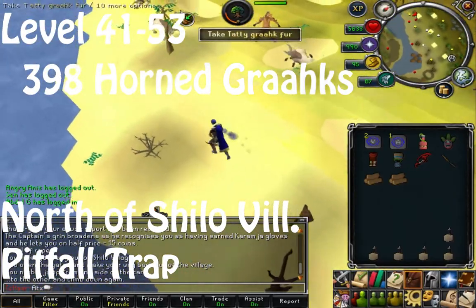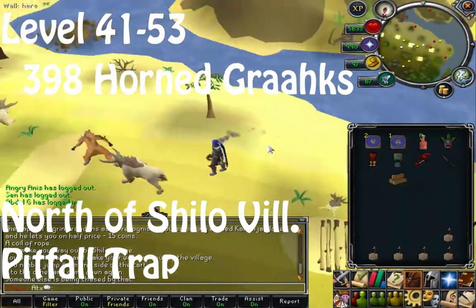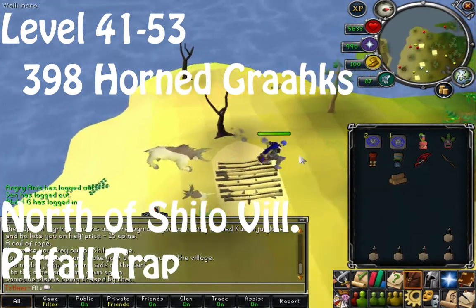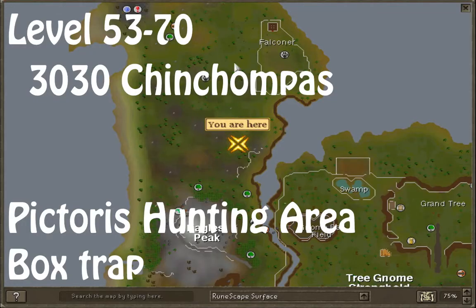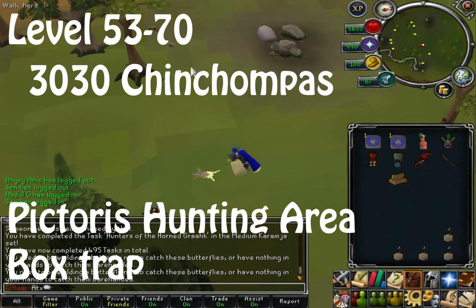From levels 41 to 53 catch Horned Graahks — you need 398 of these. You'll need a hatchet, teasing stick, and knife, and food is required because you can get injured using the pitfall trap. These are located near Shilo Village.